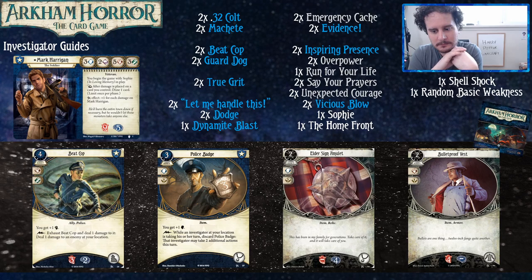Upgraded Beat Cop can also be used in the mythos phase or during upkeep phase. There are lots of opportunities to get that extra card draw. You actually never take damage during the upkeep phase, so this just lets you draw many, many cards. That might find you your second Beat Cop, and then it doesn't matter if the first one dies.